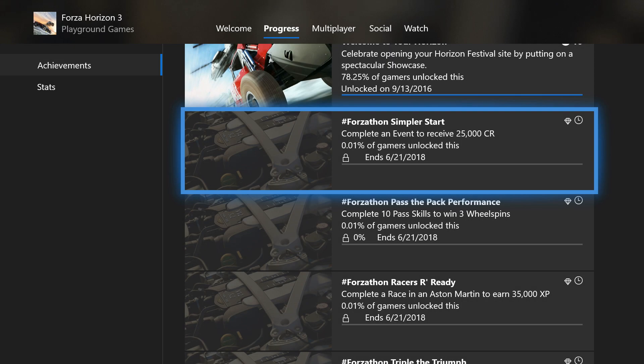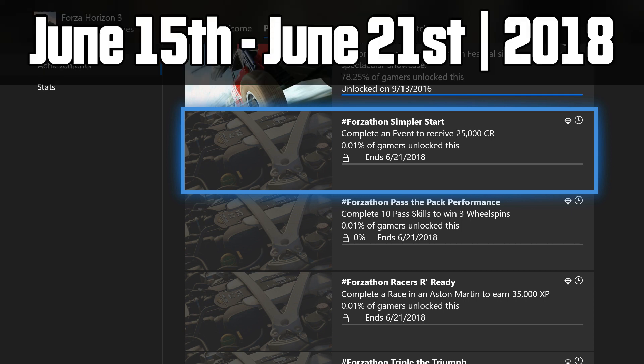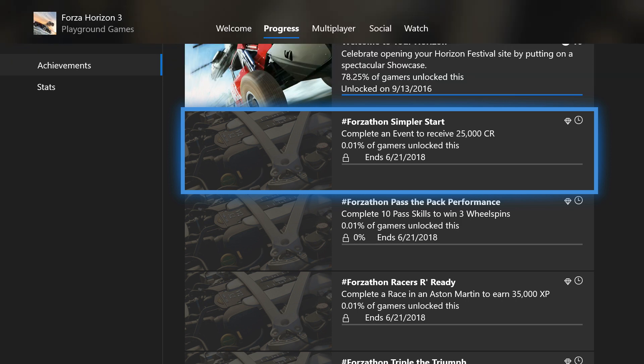Welcome to the next Forzathon event for 2018. This week we have the Carrera GT up for grabs again, and this event will be running from June 15th through the 21st, which means you have a few days to smash these out. Let's dig into the overview of these challenges.